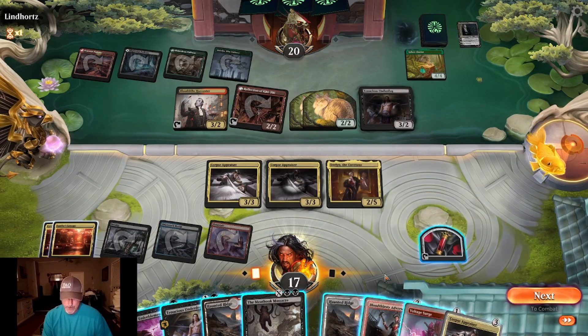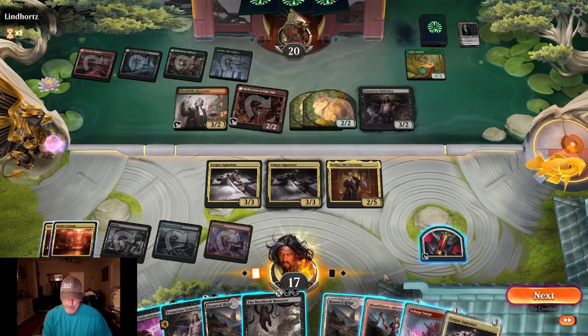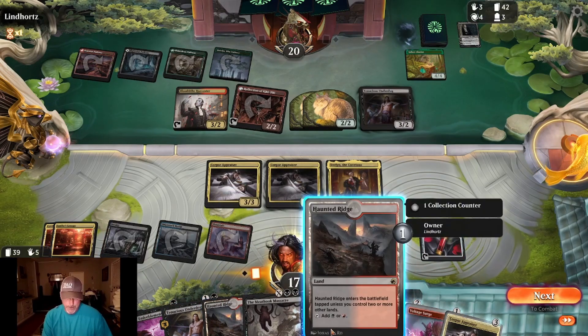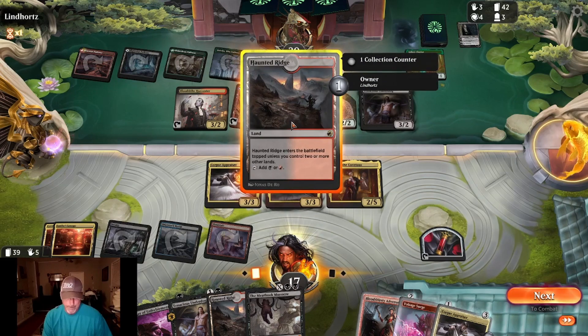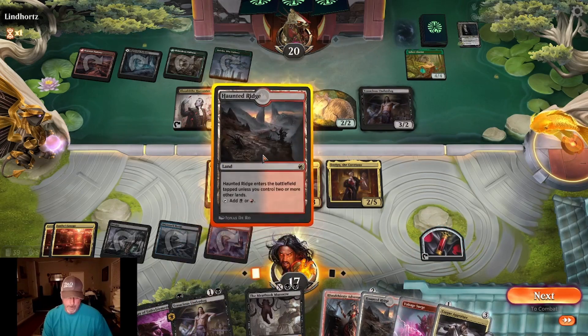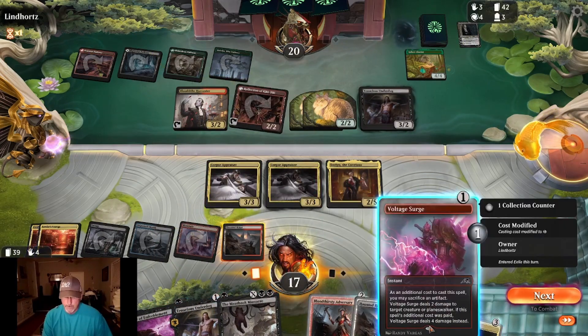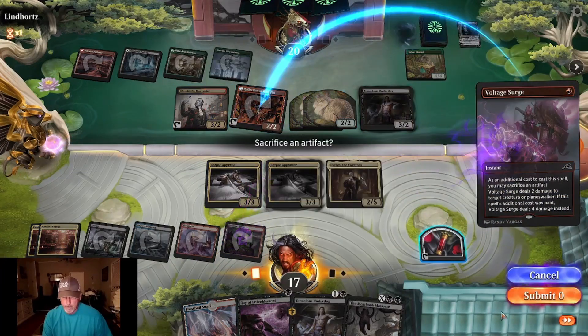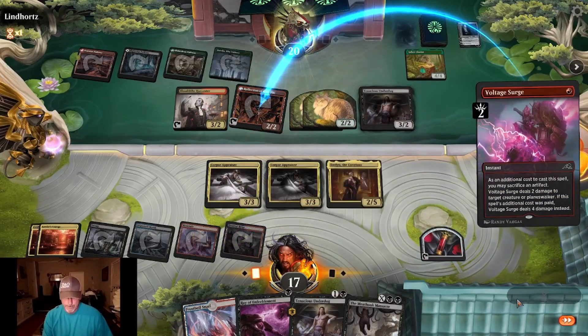We have a Voltage Surge — yeah. That's a once-per-turn thing, so we can drop that. We can drop a bridge here, and then we'll tap this. It's a Minzera — thank you.